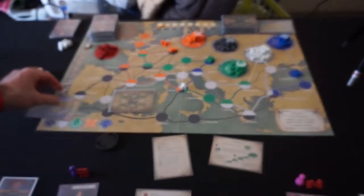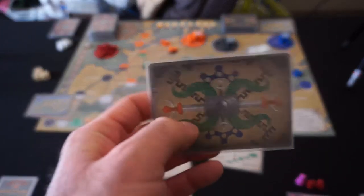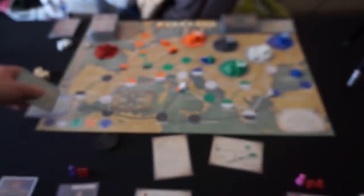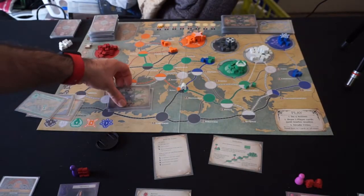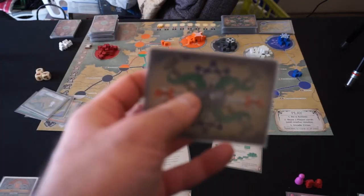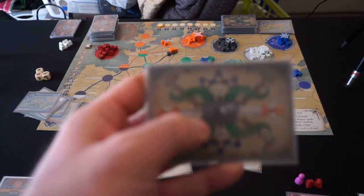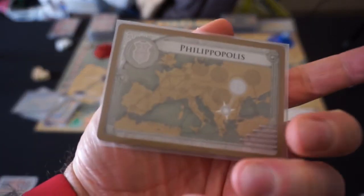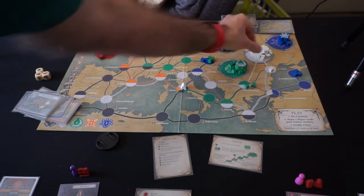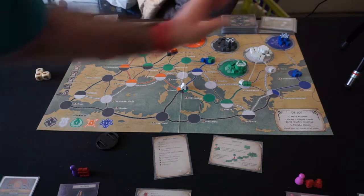The next three cards get two barbarian cubes each. Tesoriacum gets two more Anglo-Saxon cubes — we might need to control the Anglo-Saxons quickly. Carnatum gets two Ostrogoth cubes, making it quite a mess. And Philippopolis gets two Hun cubes. Then the last three cards get one cube each: one Visigoth cube in Tyrus, one Vandal cube in Mogantiacum, and one Visigoth cube in Philippopolis. Those all move to the discard pile.